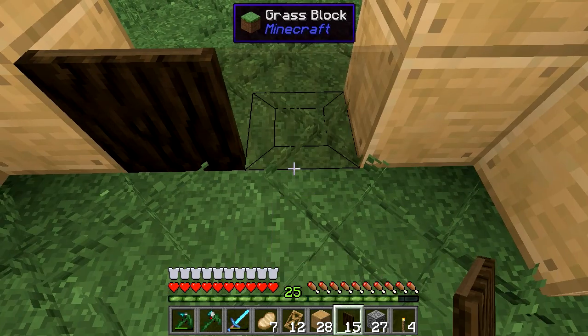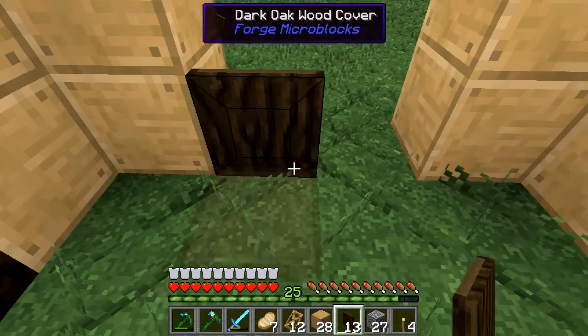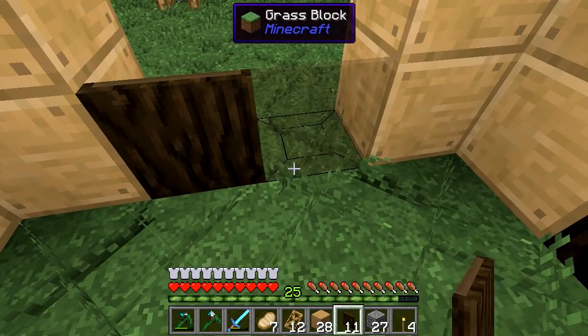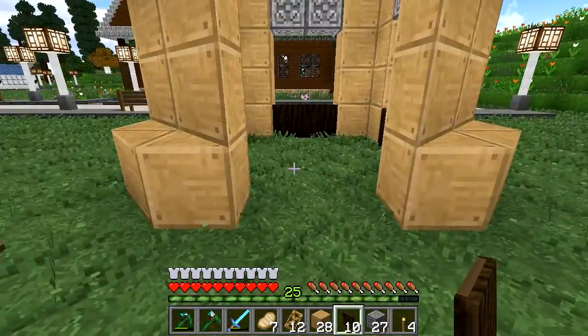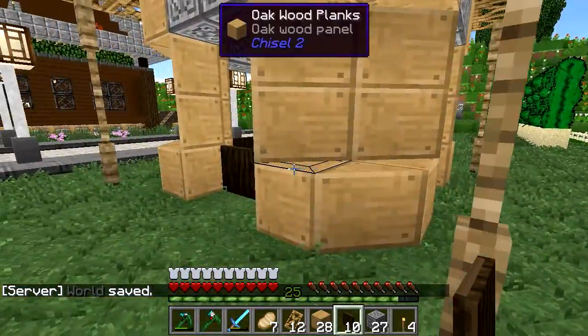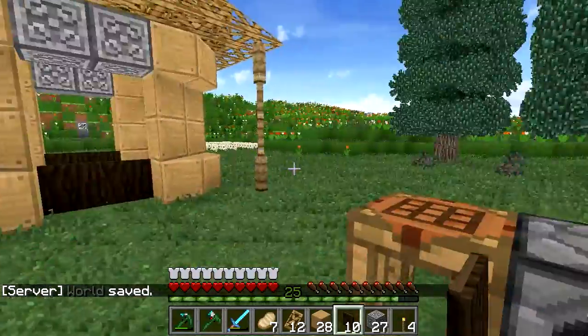So what we're going to have is these here, like so. But we're not going to put it here, because here we're going to have a kind of employee entrance - not worker, employee entrance. So we have that.